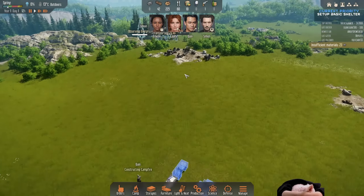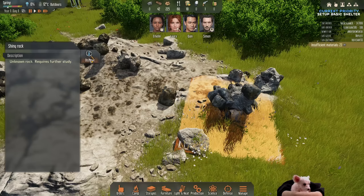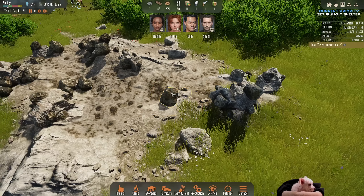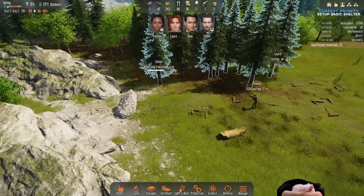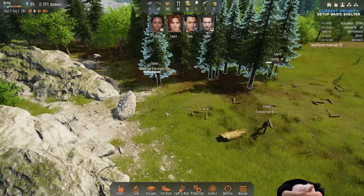We have our first research bench, so I'm going to go into the research tree. The first thing I want to get is metal refinement. Knowing that, I'm going to have Simon analyze this interesting rock — maybe it has metals in it; we'll see.